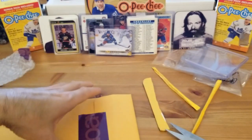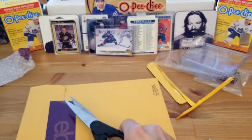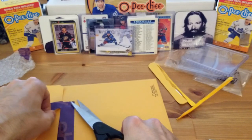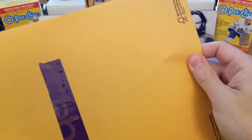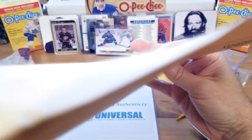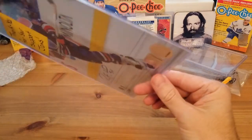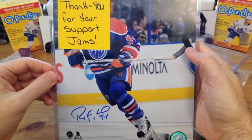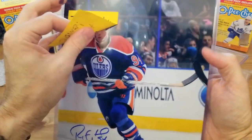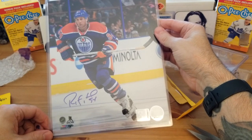This is so cool — not a huge deal probably for a lot of people, but I was very excited to win this and I can't wait to put it up and display it. We've got a certificate of authenticity, and it's an autographed 8x10 of one of the Oilers' best-ever players — Ryan Smyth. Look at that — that's so awesome, so stoked for that!